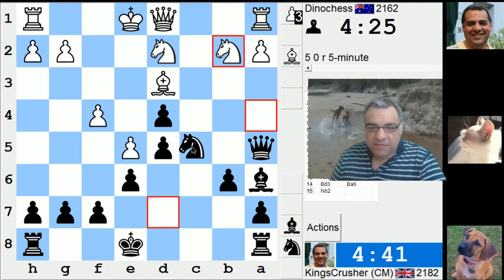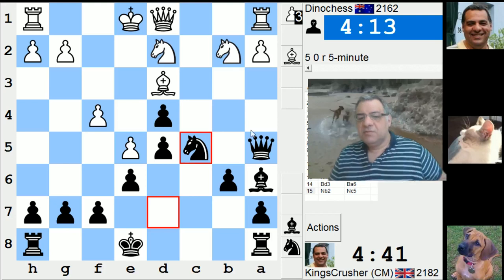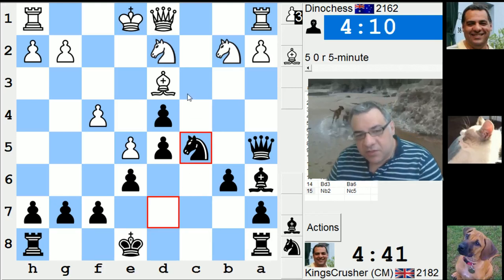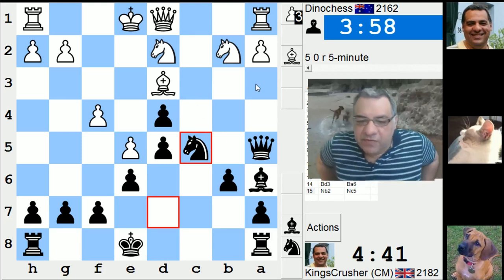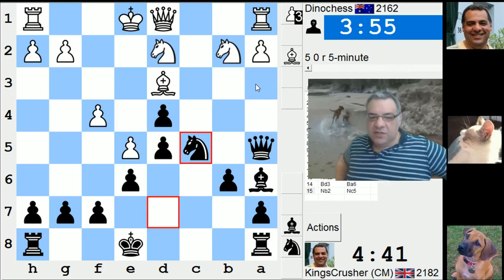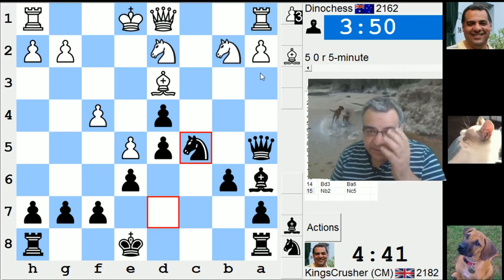Alright, so Nc5 now. I've had worse from this variation. Yeah, the weakness of the last move Nb2 gives me that Nc5. Let's try and discourage him from castling. They're taking with Qe2, and there's Qa3 — carries on with Qa3 and rooks. I think this is a little bit fun already, because of the possibility of Qa3.